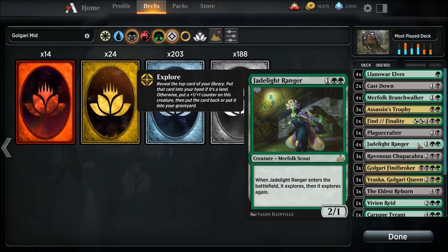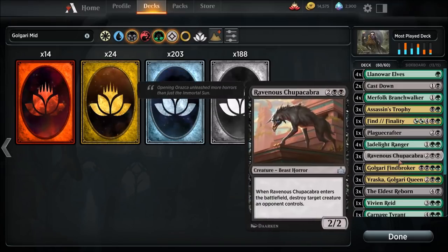One copy of Plague Crafter. Four Jadelight Rangers — if you're running green you're almost always running Jadelight Ranger and lots of elves; they kind of go hand in hand. Merfolk Branchwalker has been appearing numerous times in any green deck — the explore ability is just amazing. Ravenous Chupacabra — great for creature removal — running three of those.